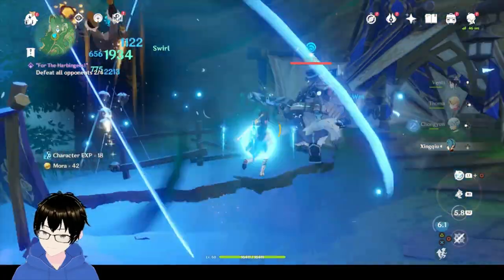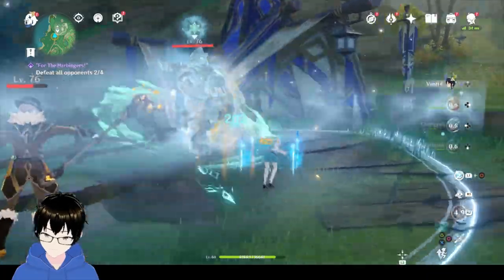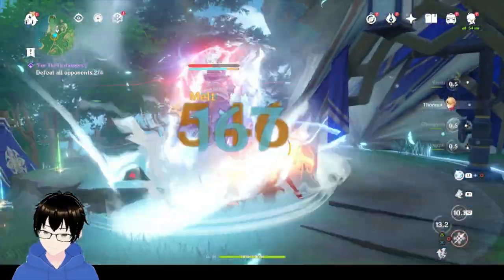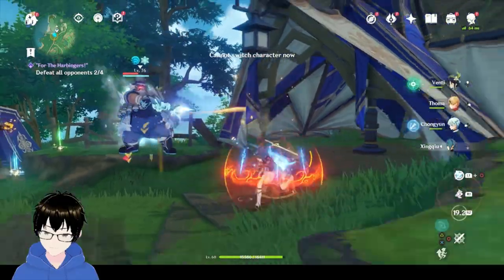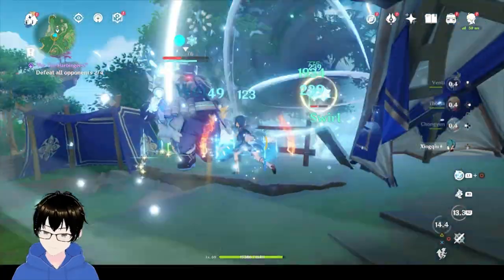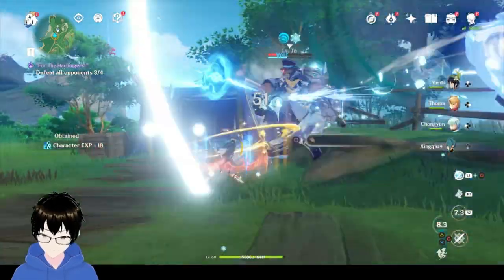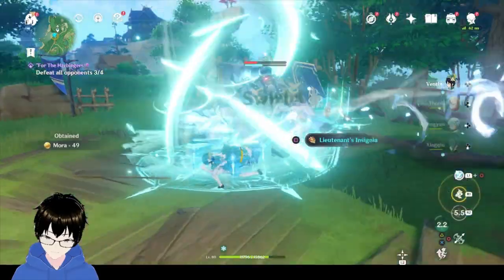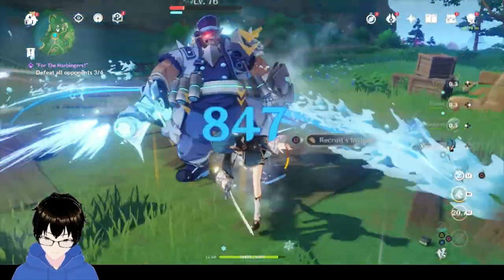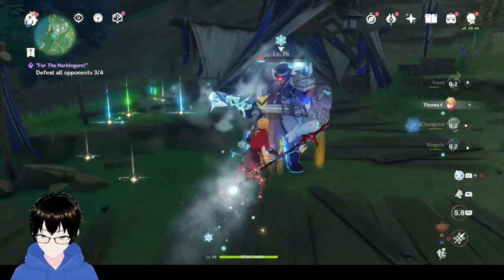Alright, now for the fat one to appear. Now for the fat one to appear without his shield — this could be a problem. Not the best idea using Hydro against Cryo, but you do what you can.